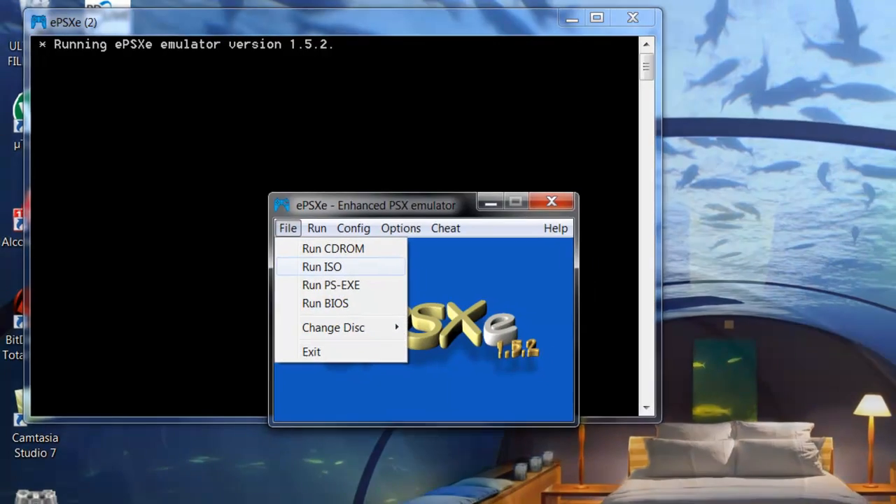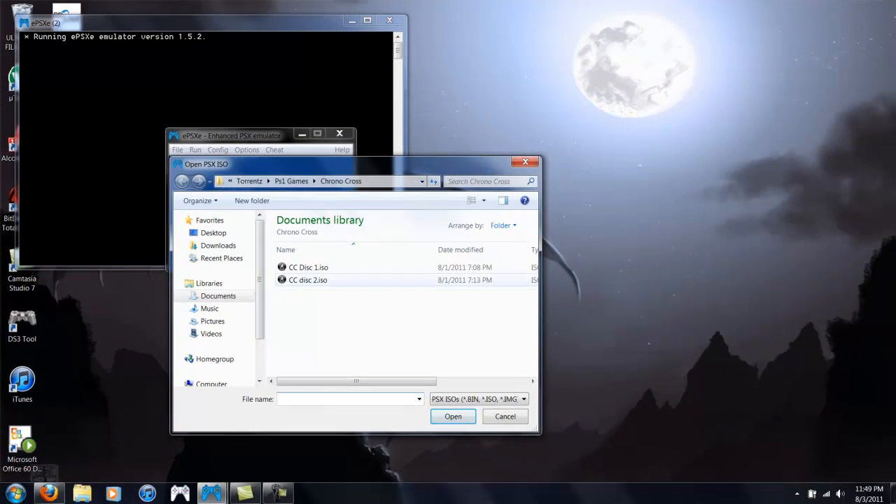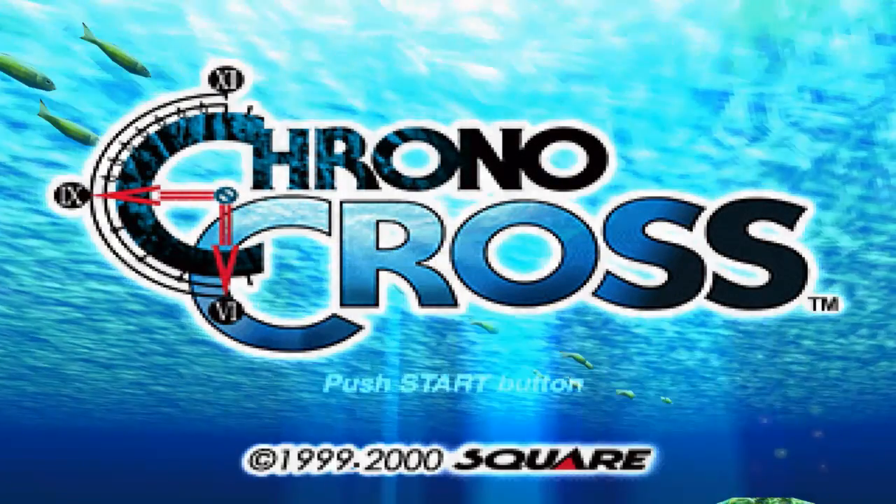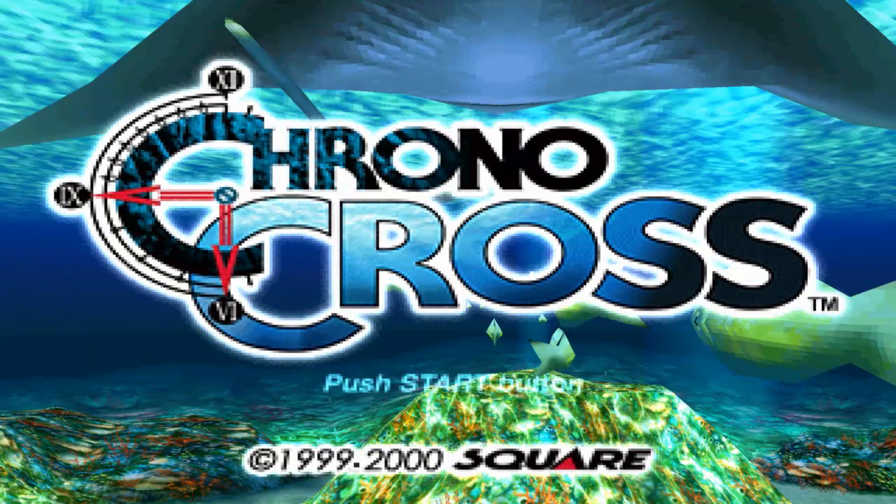When I open this up, I'm gonna click File > Run ISO. I'm gonna start on disk 2, and you'll see why. And there you see Chrono Cross is starting. It's not fast or anything — that's fix number 1.